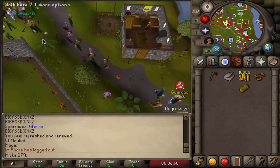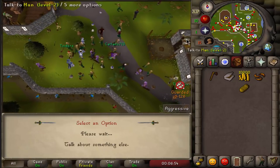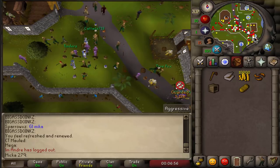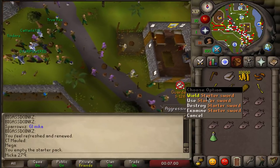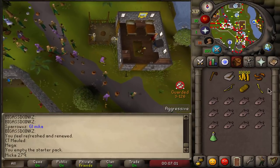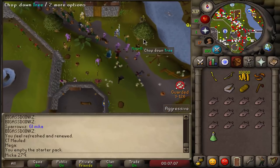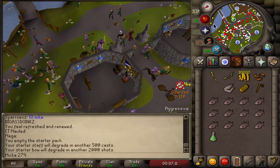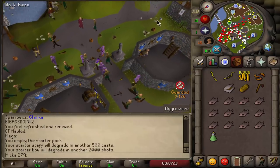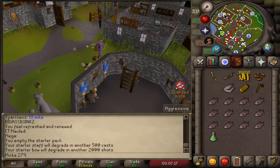Right now what we want to take is very simple. We want to grab ourselves the starter pack real quick. That's gonna get us a lot of food and most importantly the starter sword, which is basically a free mithril scimitar. The starter staff is free fire strike and the starter bow gives you 502,000 shots each, plus a combat potion to start things off with as well.